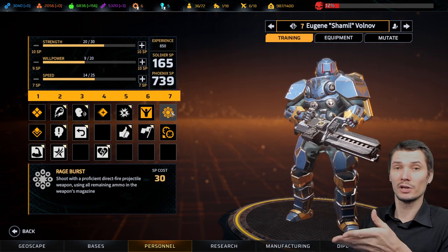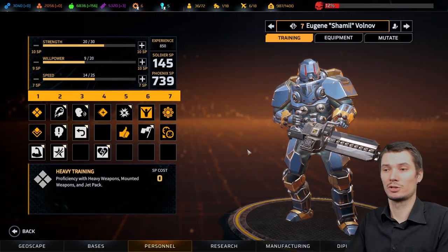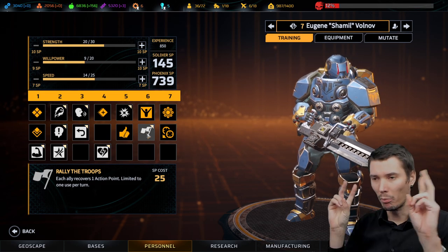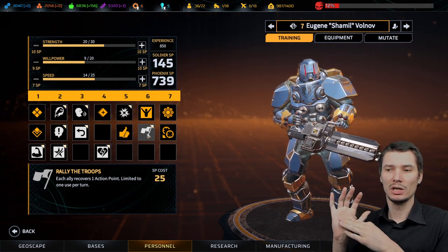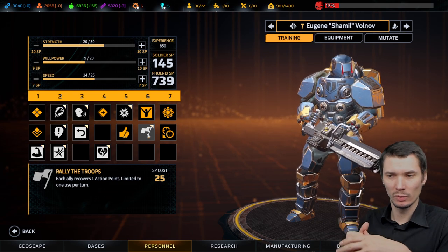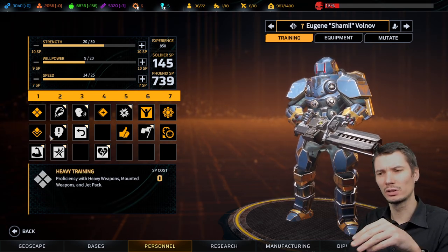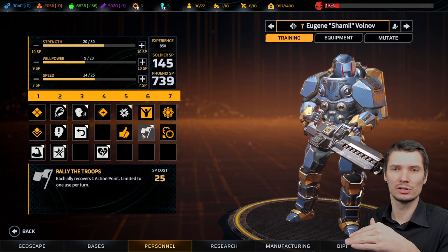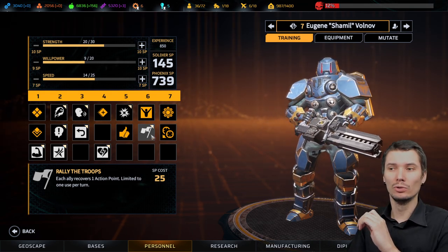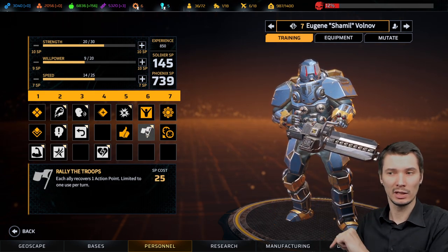Another thing: whenever you use Rage Burst you will empty your entire magazine, so Ready for Action is nice — you can reload at no action point cost. Looking at Rally the Troops, the problem is it uses two action points. You lose action points and willpower to give action points to other team members. Assault is a support role but Heavy is the killer — that's the main guy. In this build you will not spend action points supporting others; you are the killer and others need to support you.